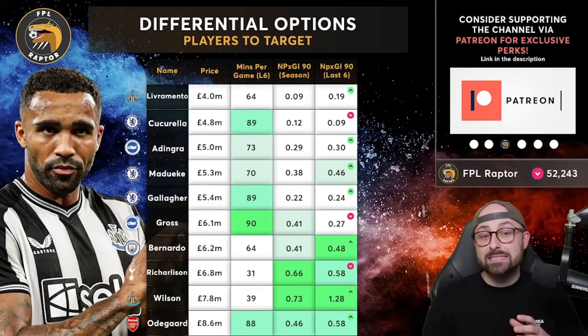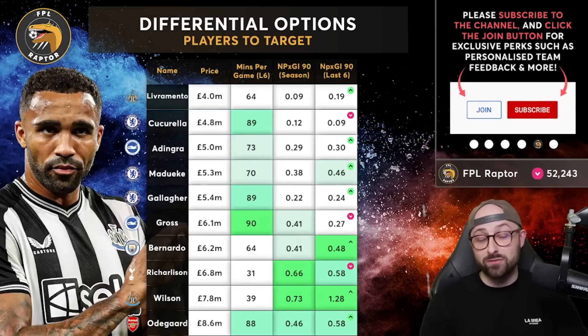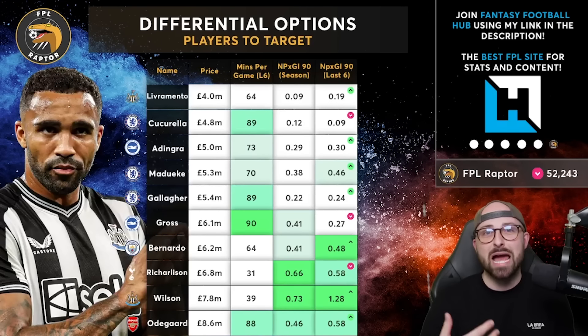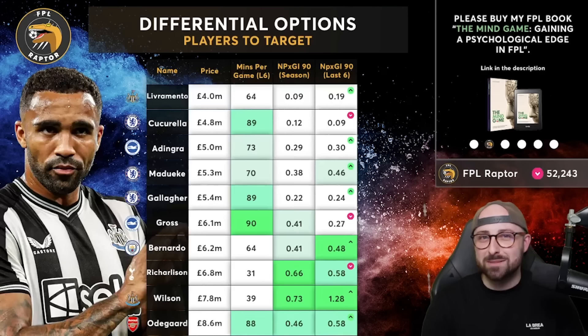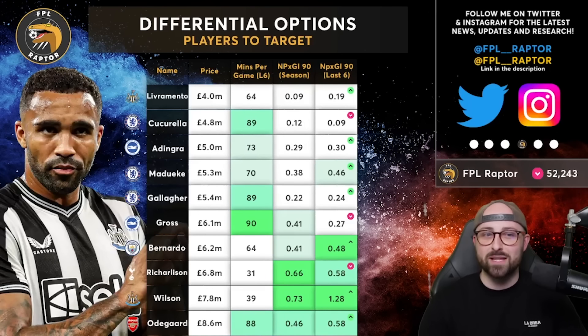The next option is Cucurella, who I spoke about in the Chelsea section. There is a very good chance he starts both in the double — definitely more so than Gusto. Chelsea have a decent chance for a clean sheet, and his minutes have been very secure recently. His data isn't great because he's inverting into left defensive midfield rather than playing an overlapping attacking left back role, but he's okay for bonus points. I just like the fact that Chelsea are probably one of the better teams for clean sheet odds in this double.